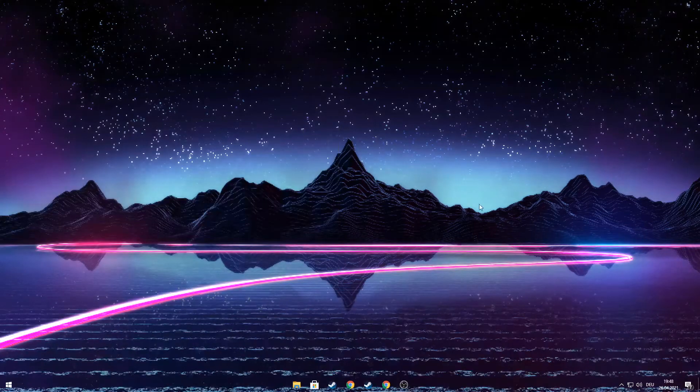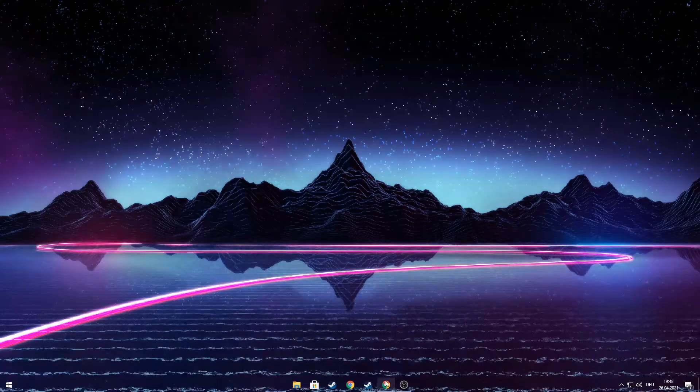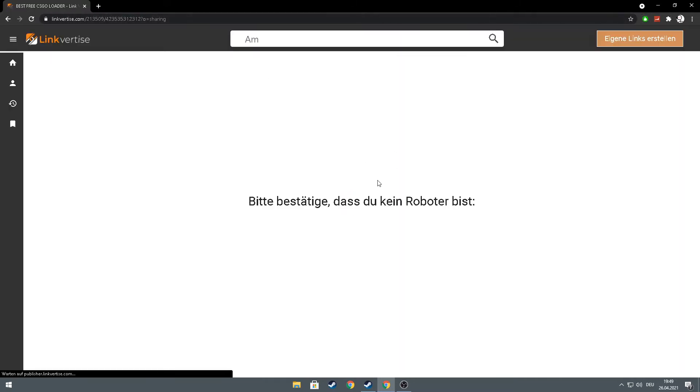Hello guys, today I show you how to download the best free cheat loader for CS:GO. First, you go on the link in the description, you turn off your anti-ad blocker, then you see this.